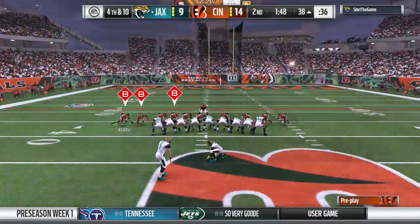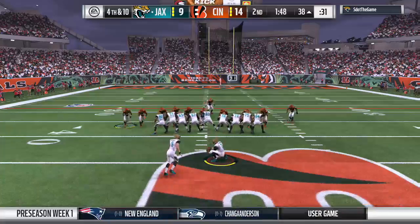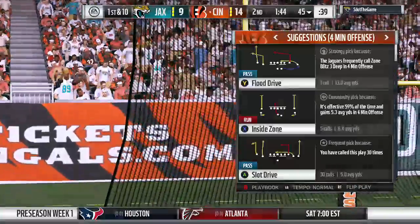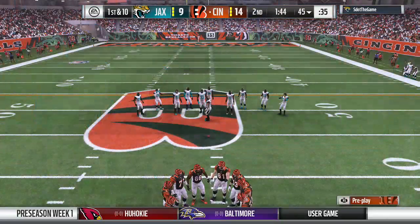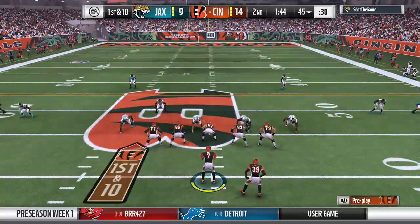For the second time tonight the field goal unit comes out — this officially a 55-yard attempt — and this one is no good. He missed it and the score will stay right where it is. This is one of the risks you run when you attempt a long field goal: if you miss, the defense takes over at the spot of the placement.